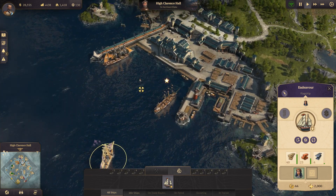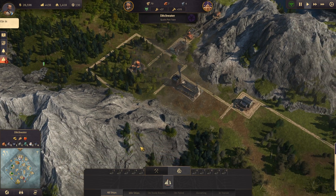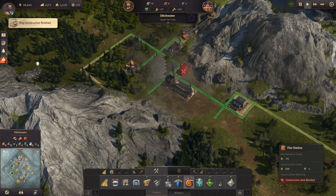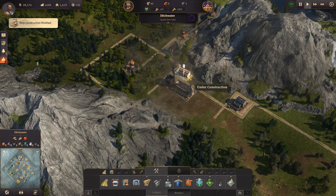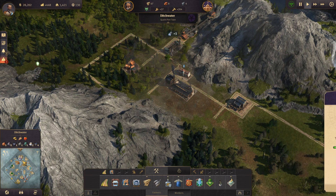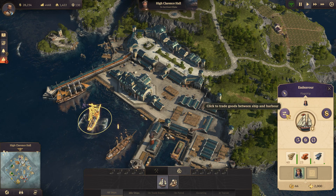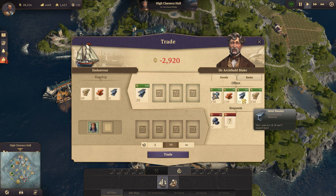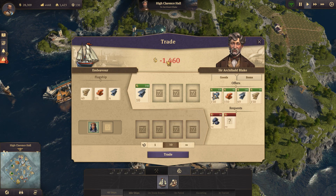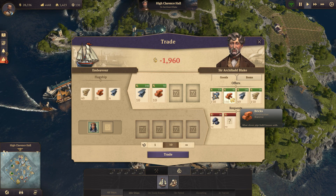Fire has assumed one of our factories - that's not good! We're going to have to build a fire station here. Since we only just placed it, it's still going to have to train firefighters, which is really unfortunate. That building is probably going to burn down. Let's take 10 tons of steel and some bricks since they're pretty cheap, and we have plenty of planks. Let's buy that stuff off Sir Archibald.